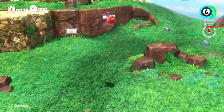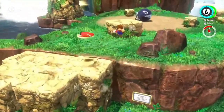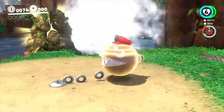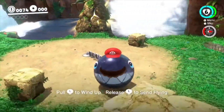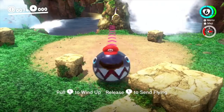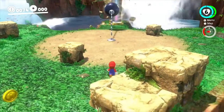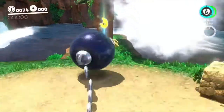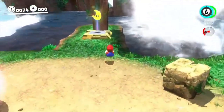We're in the waterfall basin in the Cascade Kingdom. We can capture stuff as you've seen in the last episode. We're going to capture this Chain Chomp and send it flying right towards that little rock there, and that unlocks our first collectible, the Power Moon.